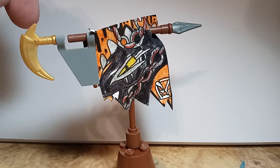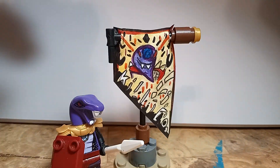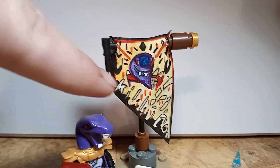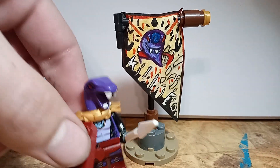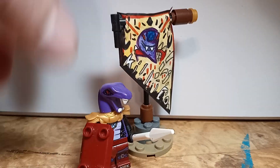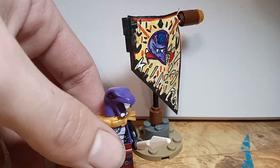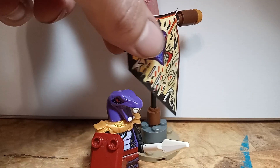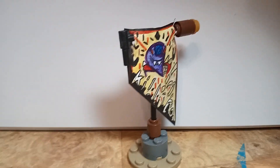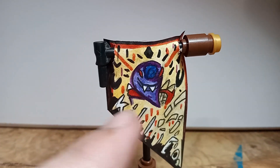Moving on we have the Anacondrai War Flag — obviously I made this to kind of look a little bit like Pythor but it's actually supposed to look like Arcturus just sitting there with his armor on. You got this dude over here who's kind of just supposed to be an Anacondrai warrior, you know, bringing this thing up into battle. I was thinking about actually attaching it to his back since he would be a flag bearer.